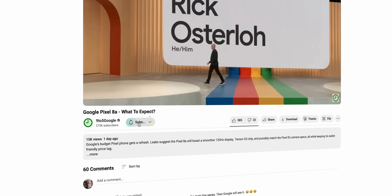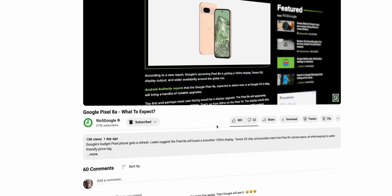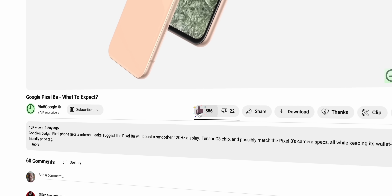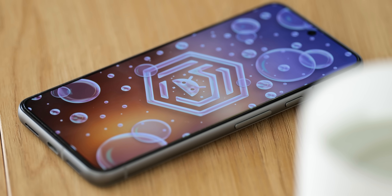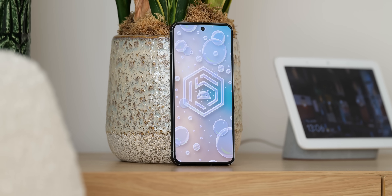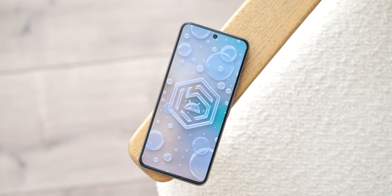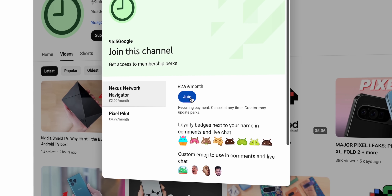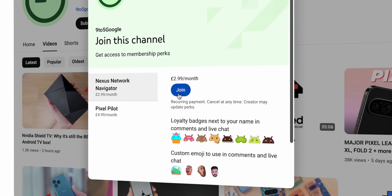Subscribe to the channel for more awesome Android 15 content right here at 9to5Google. We dive into every facet of your favourite OS and everything else in between. Hit the join button to become a channel member and get access to all of our exclusive content, including our Android 15 Beta 4 wallpaper pack inspired by 90s video game water levels, plus all of our previous wallpaper packs and behind-the-scenes content.